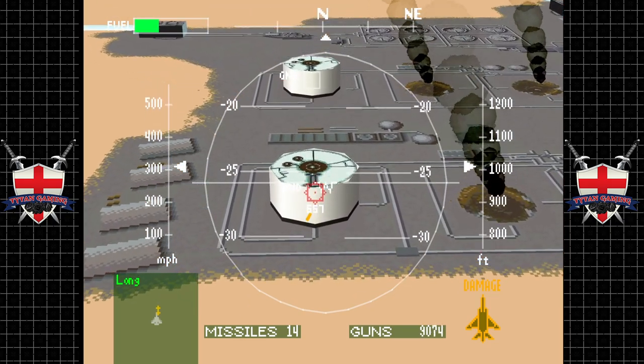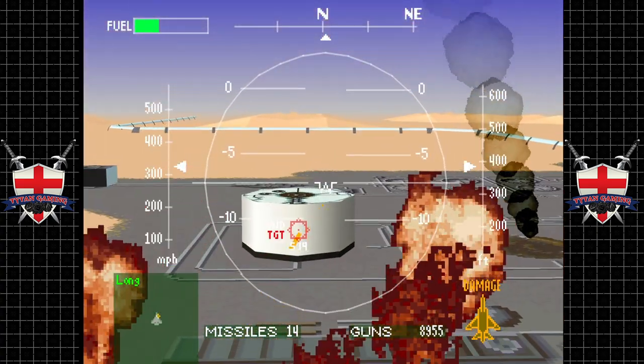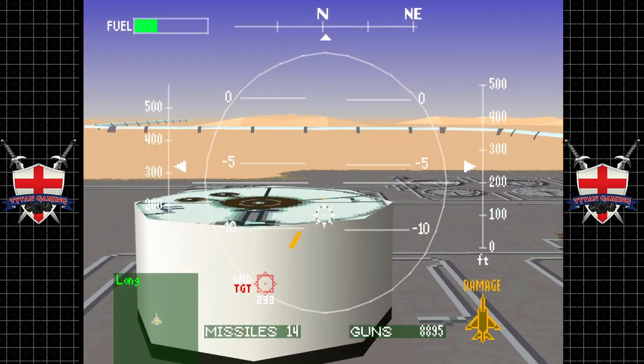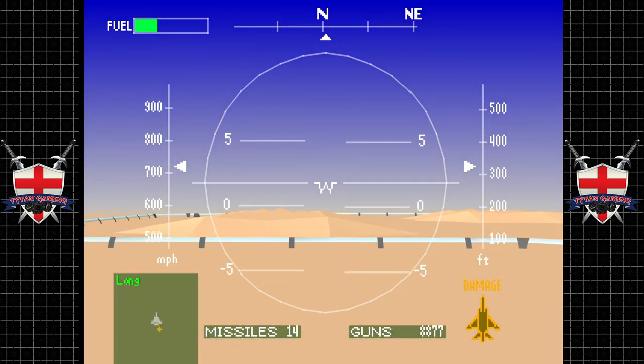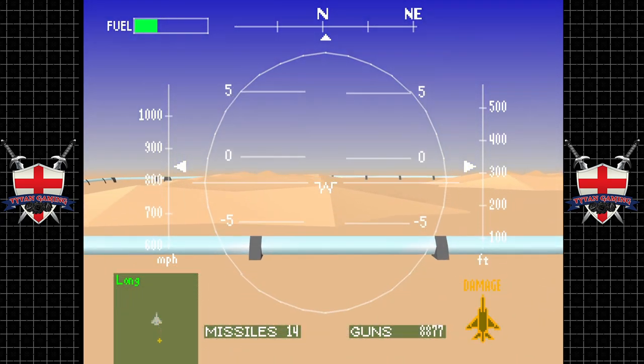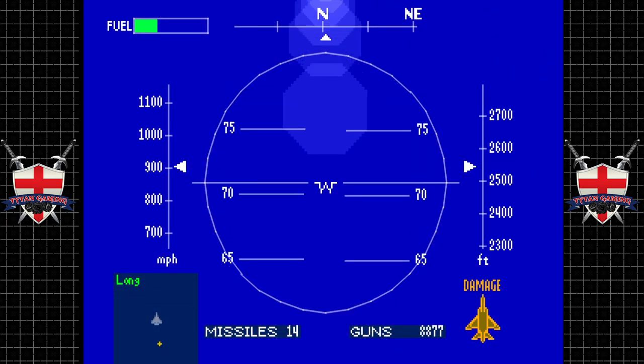Let's hit the air brakes and guide in slowly. Bad strafe — must have been firing blanks or missing 80% of our shots.